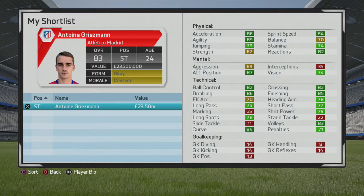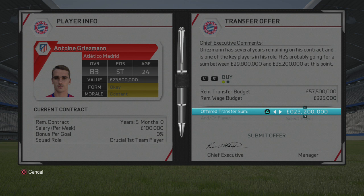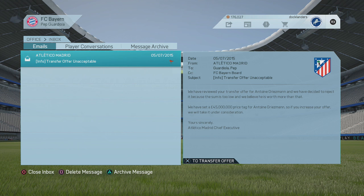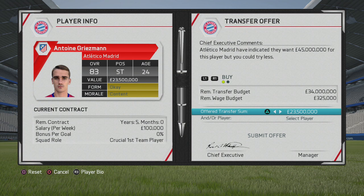Alonso — maybe you want to sell him. He's in his early-to-mid 30s now, so it may be worth selling him. Kirchhoff is not too bad as a 24-year-old but only grows to around a 78, so maybe worth selling him in the summer or January. Contracts aren't too big of a deal for Bayern — no major players whose deals are expiring that you absolutely need to keep.